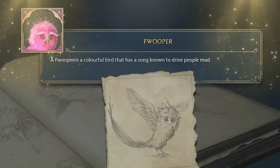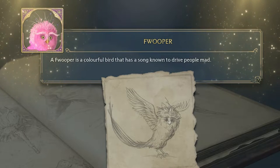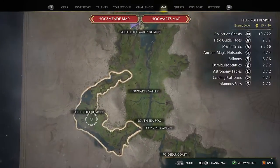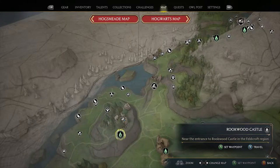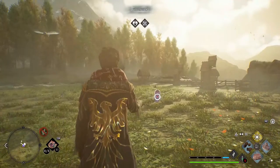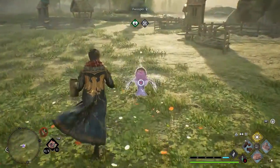Next is the Swooping Evil — a colourful bird with a song known to drive people mad. To capture one, head all the way down to the Feldcroft region and fast travel to Rookwood Castle, where there's a den right there. These love to fly around, so if you need to bring them down just keep brushing or feeding them and they'll eventually come to the ground. They reward you with three Swooping Evil Feathers.